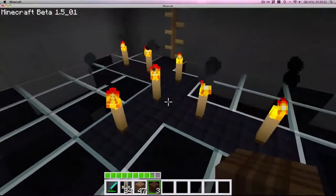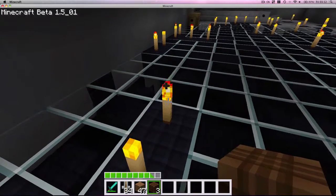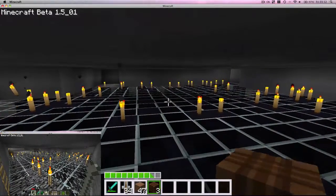We're actually on bedrock here, which you can sort of sit in there. That's what it looks like in a texture pack. And the rest is just glass. This room looks awful without a texture pack.